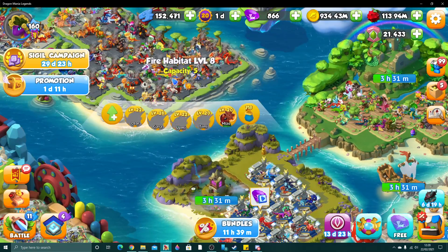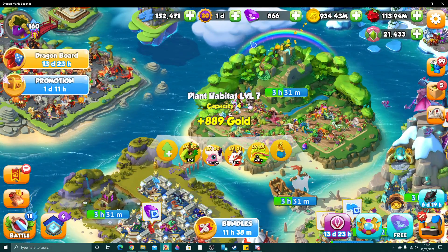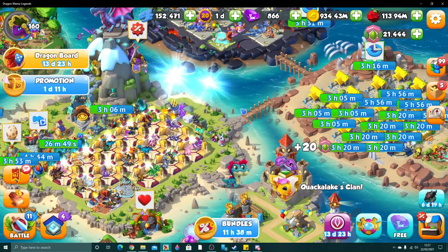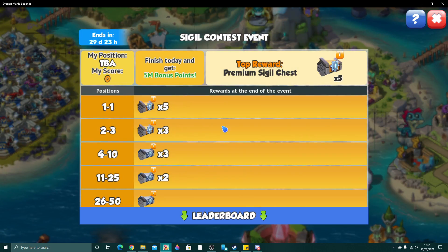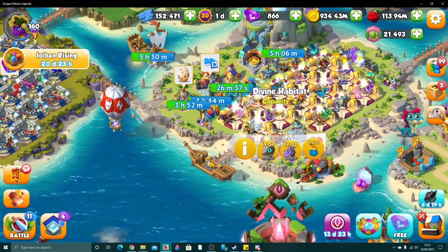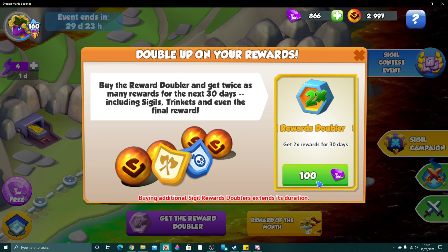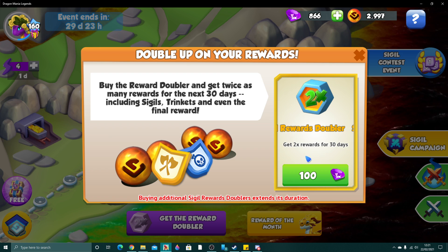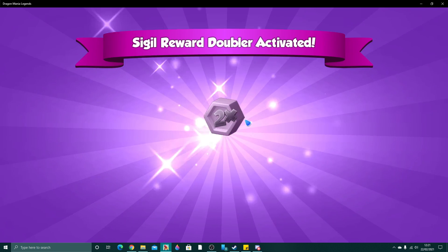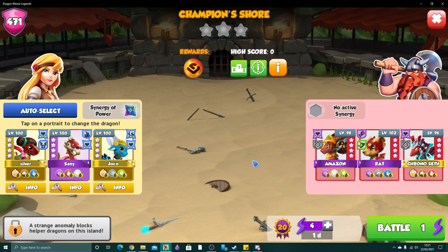Heading back to the Sigil Map, the cooldown has gone on the reward doubler. It's 100 gems. Buying additional Sigil Reward Doublers extends its duration. This means we get two times the rewards for 30 days — two times of the final dragon, any chest we open on the way, and any fight we do. So I'm going to buy this.